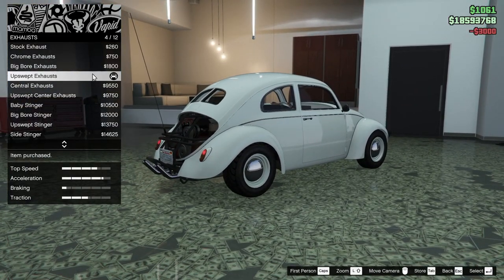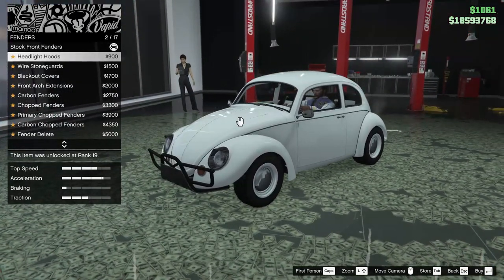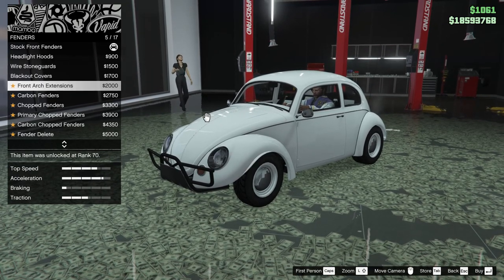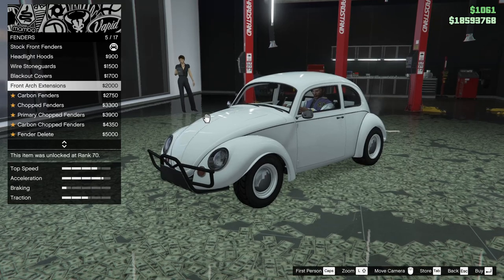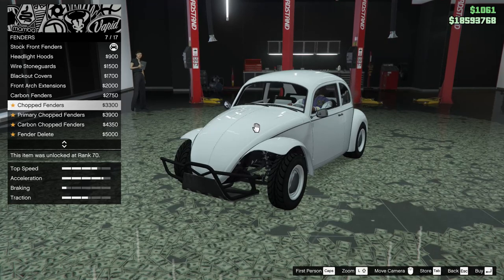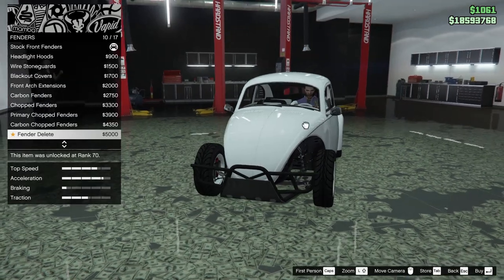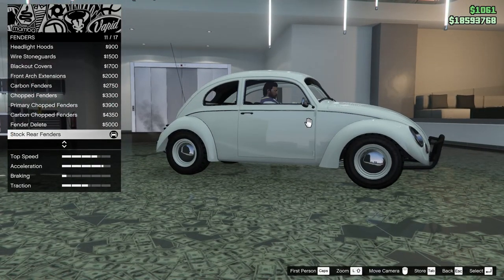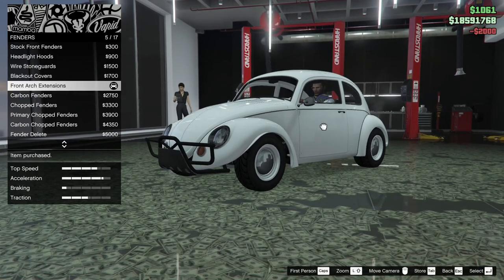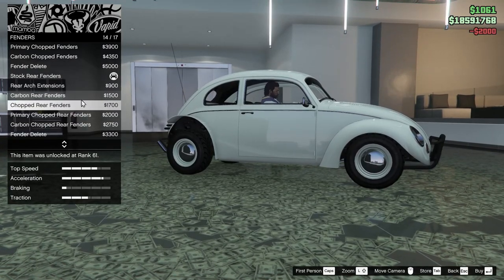I'm not really a huge fan of any of the exhausts but we're going to go with the upswept. For the fenders we can do headlight hoods, wire stone guards, blackout covers, front arch extensions, carbon fenders, chopped fenders, chopped fenders primary, chopped carbon, and chopped fender delete. For the front and rear we're going to go with the arch extensions.